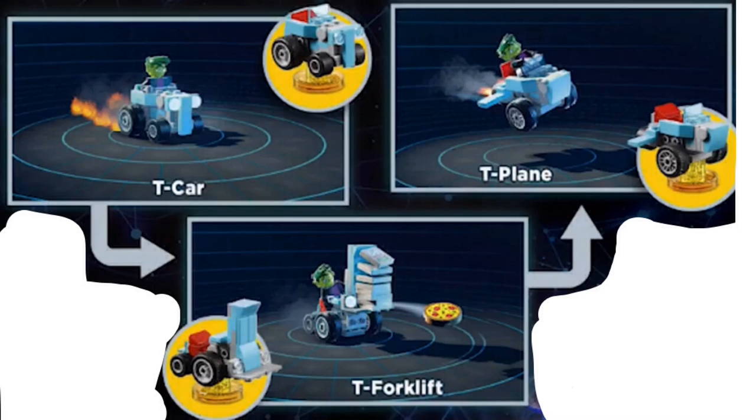Inside the rebuilds, we have the rebuilds for all the Teen Titans Go packs. First, we have the Teen Titans Go car, or the T-Car. The rebuilds look pretty cool — we've already got revealed that it will be a T-Plane and T-Forklift. I was actually pretty surprised that they were able to make these because I once tried to build something out of the T-Car pieces and I couldn't. I really like the way they did it. The T-Forklift is like an actual forklift — except it just can't go up. The T-Plane looks awesome, and I'm pretty sure the T-Plane is the third build and the T-Forklift is the second. I'm really surprised they were able to make a T-Plane with those pieces.